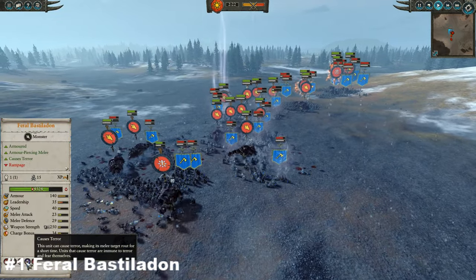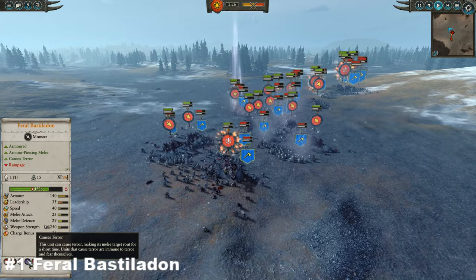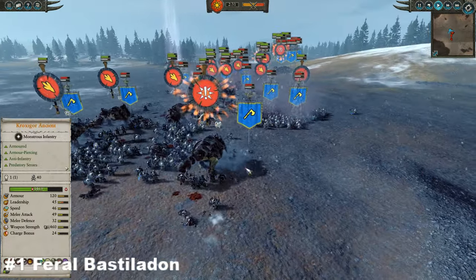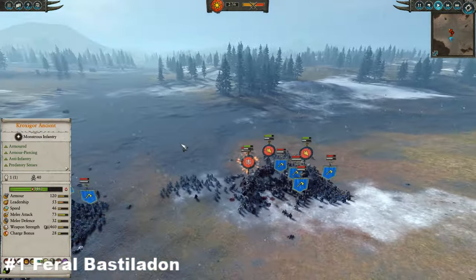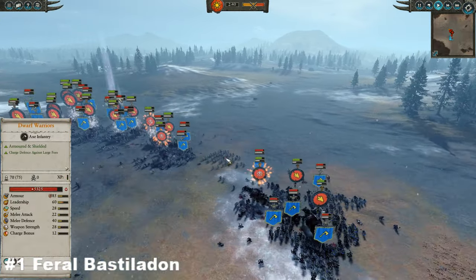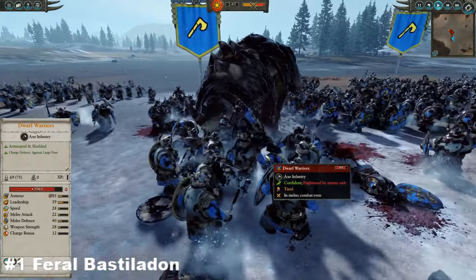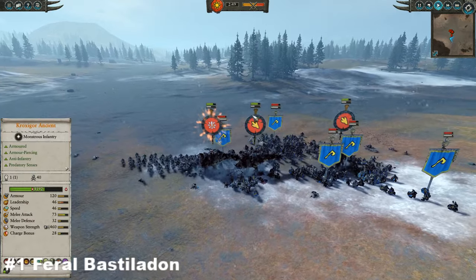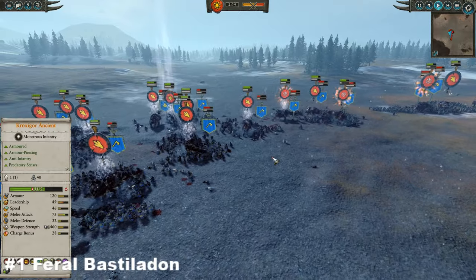Being a gigantic monster, they also cause terror, and cheap terror-causers are always very good indeed. They do unfortunately rampage, so you can lose control of them — but you've got to have a few downsides to a very heavily armoured terror-causing unit for the meagre cost of 650 gold. Look how happy it is just munching its way through some Dwarf warriors. It certainly is good bang for its buck — it's cheap, it's cheerful, and it's having a fantastically good time. That is my number one: the Feral Bastiladon.